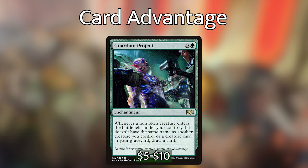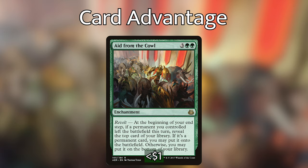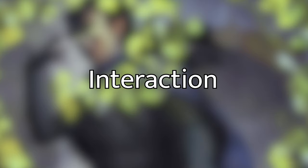For extra card draw, we have Guardian Project — super cool. Whenever a non-token creature enters the battlefield under our control, if it doesn't share a name with another creature you control or a creature card in your graveyard, you draw a card. In Commander we're singleton, so we're always going to be able to draw a card — essentially all our creatures become Elvish Visionaries, which is super powerful. We've also got Aid from the Cow, which isn't technically card draw but is great card advantage. At the beginning of our end step, if a permanent you control left the battlefield this turn, we reveal the top card of our library; if it's a permanent we can put it into play. We're running basically all permanents, so more often than not we'll hit one, and with Emil's ability triggering each turn we can trigger this every turn.